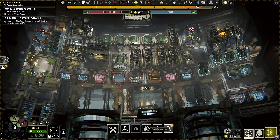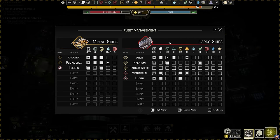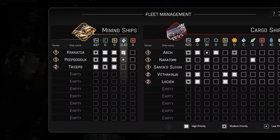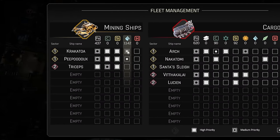Mining ships do not carry resources back to the Tycoon. Your cargo ships are responsible for picking up the resources that your mining ships have mined. You can set each individual mining ship to have different priorities based on what you want them to mine, and likewise for your cargo ships. The fleet management screen is accessible both from inside the Tycoon and from the planetary system map, and here you can set your mining ship and cargo ship priorities. You can both left-click and right-click the resource priority icons. Left-clicking goes from high to medium to low, while right-clicking goes from low to medium to high.